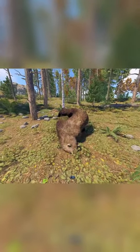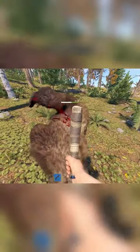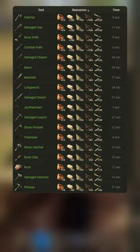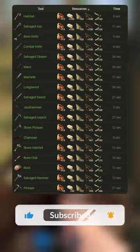Once you kill an animal you'll want to harvest it using a tool that has the best animal harvesting potential. At this point your best tool is likely a stone pickaxe, however here is a list of the best tools to use when harvesting an animal, in this case a bear, with the best tools at the top.